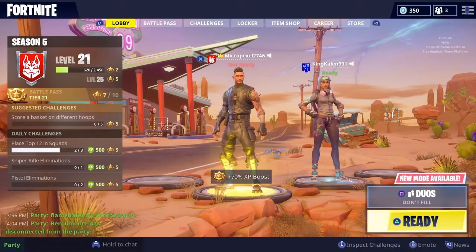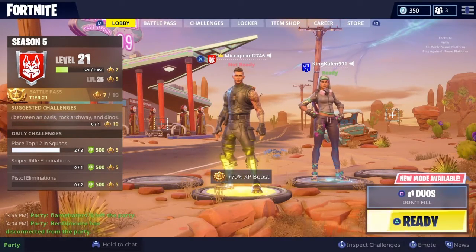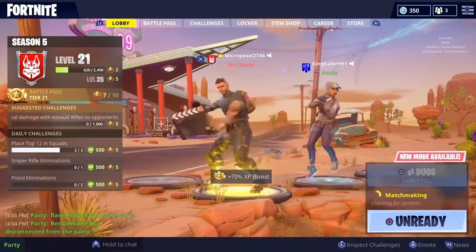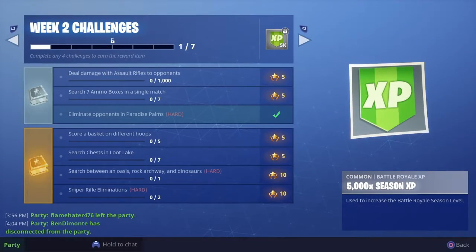Hello people of the world, my name is Micro Games and today me and my friend Caitlyn will be showing you how to search between an oasis, rock archway, and dinosaurs. This is actually a pretty decent mission — you can do two missions in one. I already did the Paradise Palms one, but it is in Paradise Palms so I'll show you where that is.